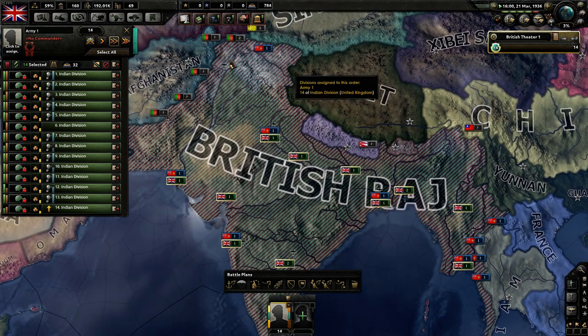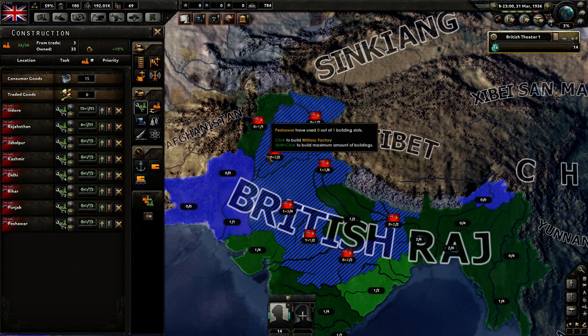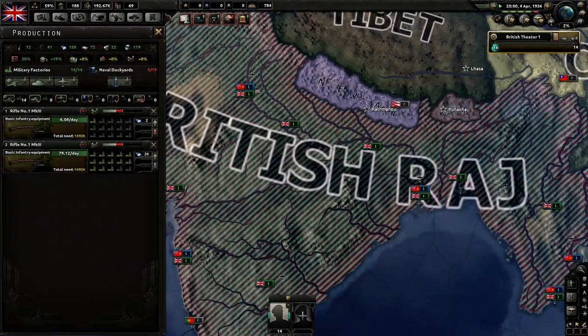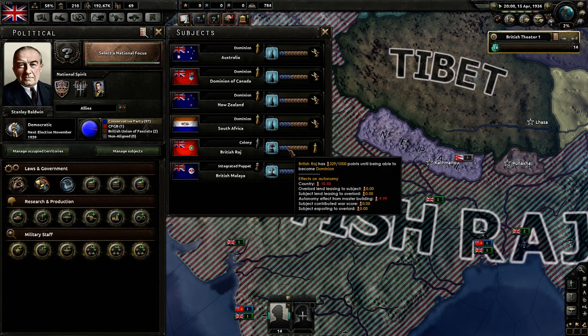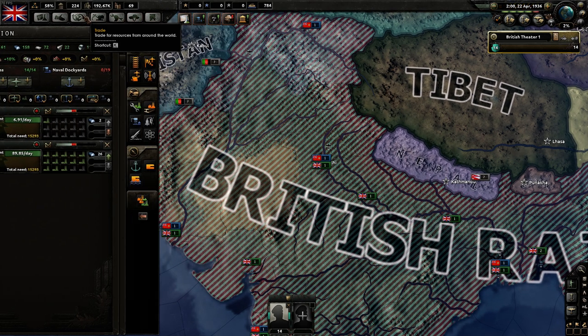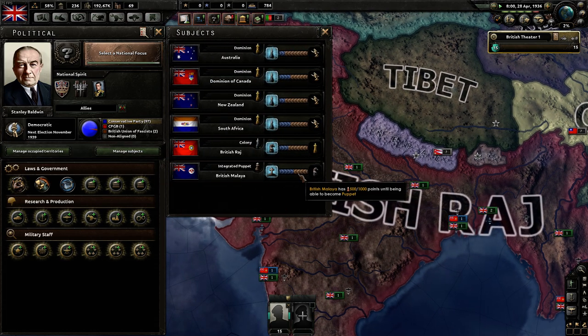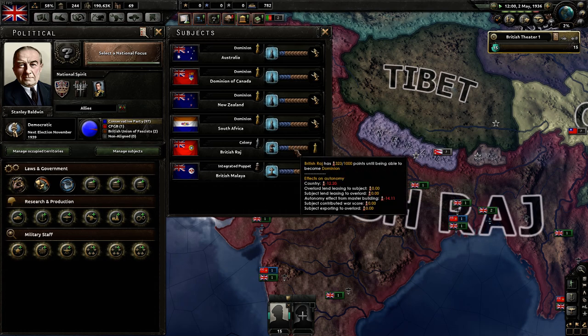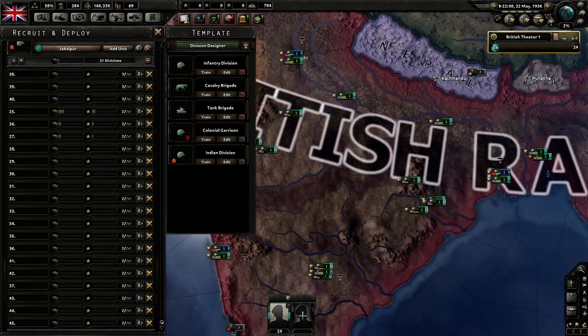The reason is you're not going to be able to take full advantage of their production, and it will be difficult to integrate them later because you need to build inside your puppet to get them to become more integrated subjects. Also worth noting — training divisions inside India appears to be causing their autonomy to drop slightly. It might be because we're giving them guns and supplies.